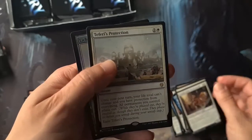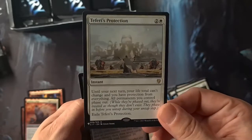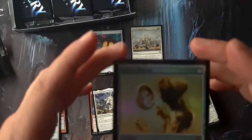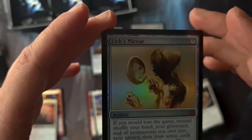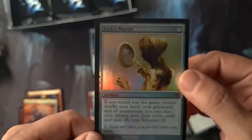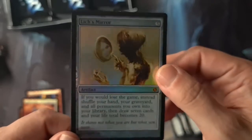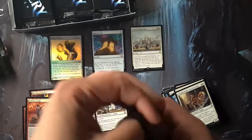Imperial Armor — gets plus X plus X where X equals the number of cards in your hand. Interesting. And Faerie's Protection — nice. Lich's Mirror in foil: if you would lose the game, instead shuffle your hand, your graveyard, and all permanents you own into your library, then draw seven cards and your life total becomes 20. That is amazing. This is one hell of a box and we've only just started!